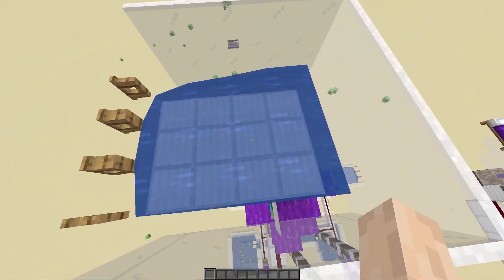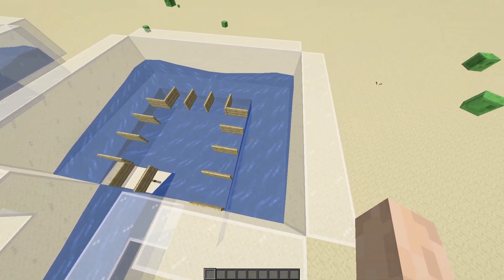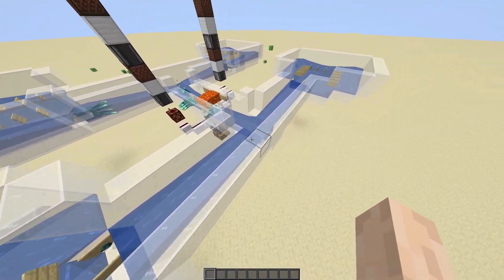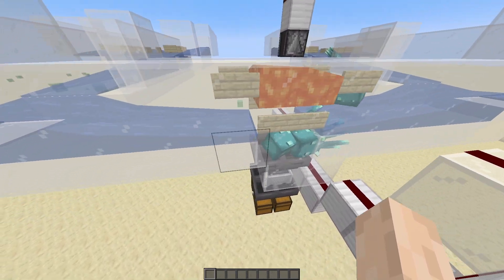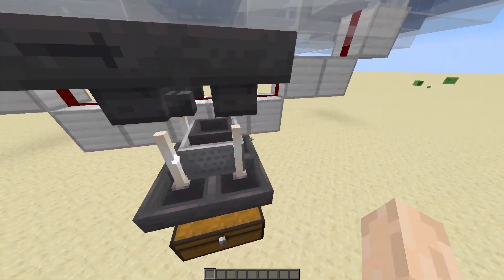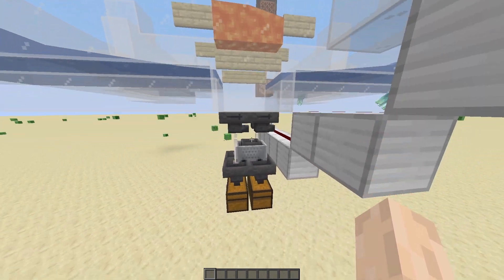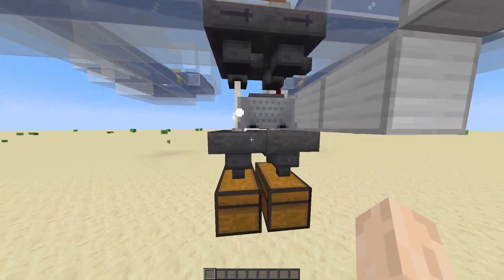The golems spawn here just as in the little one, and they fall down to these huge water pits. I use some water tricks so that all the golems are pushed into the middle water streams, then fall into the central killing area. We also have this minecart trick so that the iron collected in the top hoppers gets sucked up super quickly — because we sometimes get some golems jamming up and need super speed to keep up with the iron.